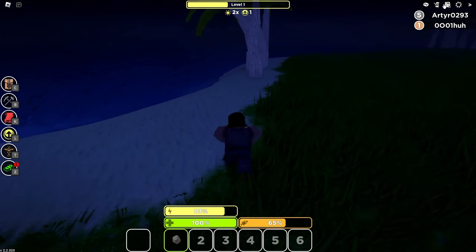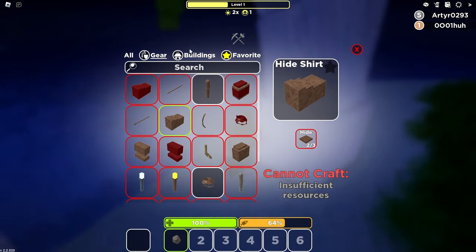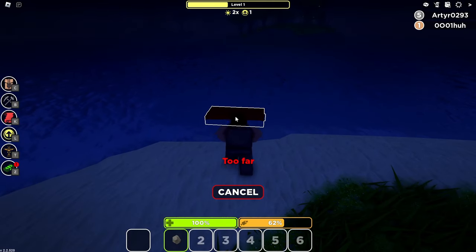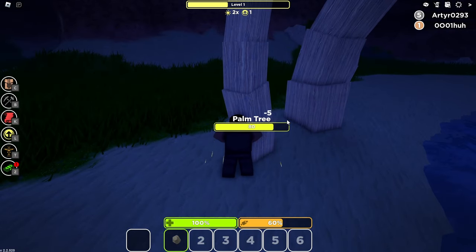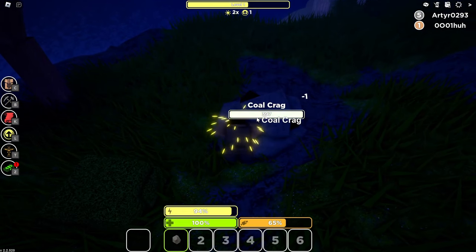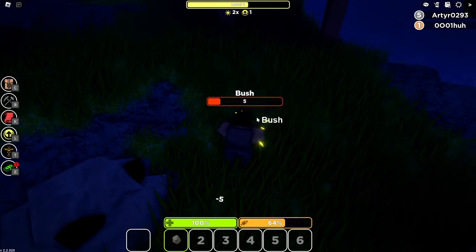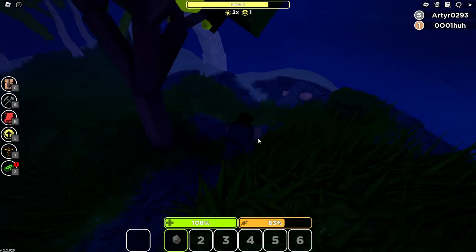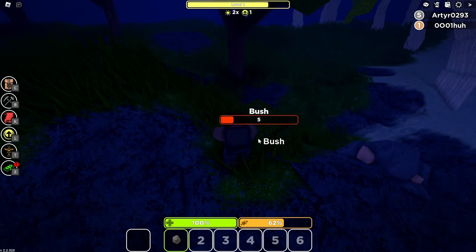I wish you could click M to bring up the map, but you kind of can't. Let's go to the mainland I suppose. What's a raft base? Oh, it's just like something you can stand on — that's kind of stupid. Let's just break this palm tree. I just swam to this island. Ooh, is that a coal crag? Okay, it has 400 HP — I don't think we can mine that. Let's mine this bush though. I think it is becoming day slowly, thankfully.